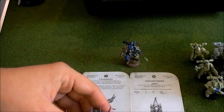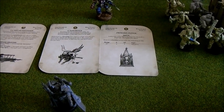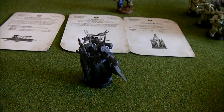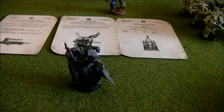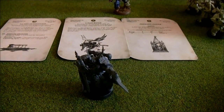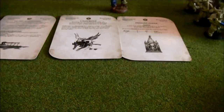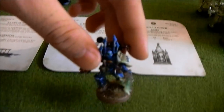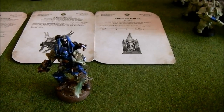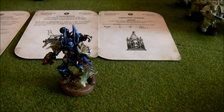Then we have a Chaos Lord with Mark of Nurgle, Veterans of the Long War, a Power Weapon, Melta Bombs, and the Burning Brand of Skalathrax. And a Chaos Sorcerer with Mark of Nurgle, two extra Mastery Levels, Veterans of the Long War, and a Spell Familiar — which you can't see because it's invisible.